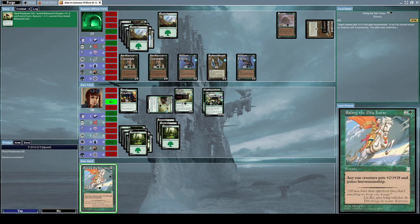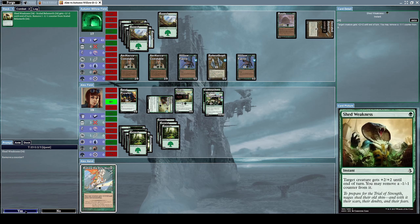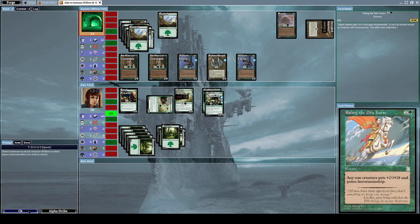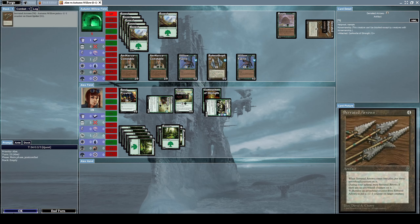Now let's cast Riding the Dilo Horse on the Scale Behemoth so it gets +2/+2 again and gains horsemanship. Horsemanship means it won't be blocked by any of my opponent's creatures that don't also have horsemanship. Since none of my opponent's creatures have horsemanship, it's completely unblockable for all of them. Let's cast Riding the Dilo Horse on my Scale Behemoth and have it attack full force — now he's down to five life.